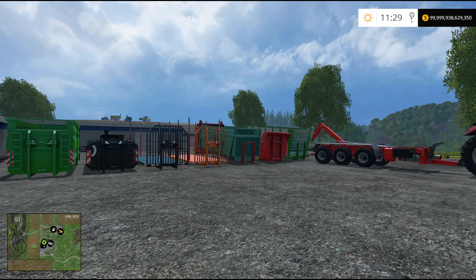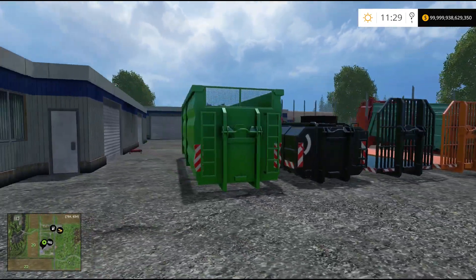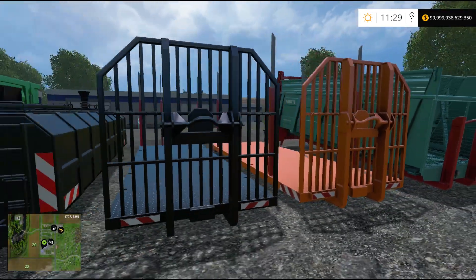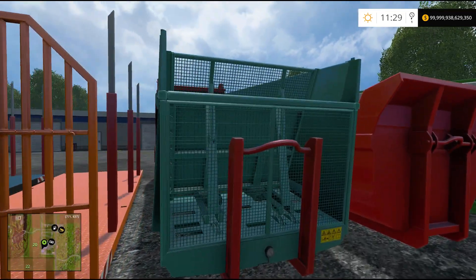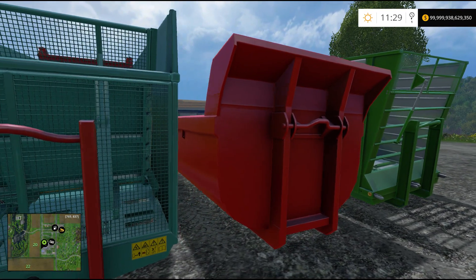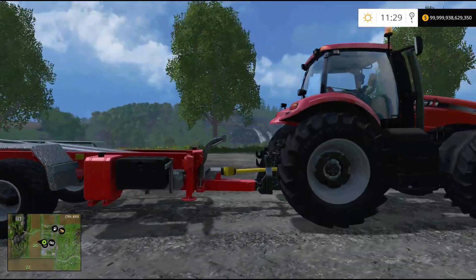So here it all is. This is the tipper, this is the manure spreader, this is the bale one, and then the log one — the forks are different. There's also a solid manure spreader. That red tipper looks like a dumpster — one of those big red dumpsters you'd rent.